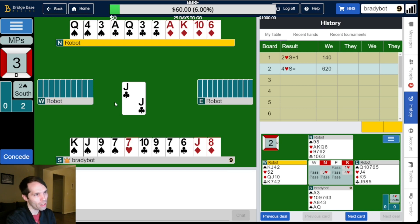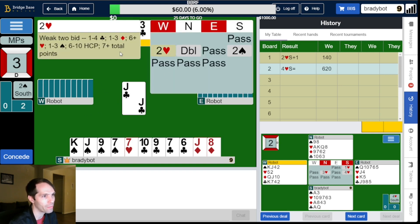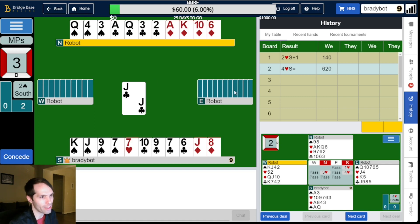Jack of clubs switch. Interesting. Given that East has the club king and the spade ace just from the auction, and West has turned up with ace-king, jack of hearts, and now the jack of clubs — there's no way they would have opened two hearts with any other values. East also has the diamond queen. We should just pop up with the ace here and lead a trump, I think, because West might get a club ruff, but there's nothing we can do to prevent that.